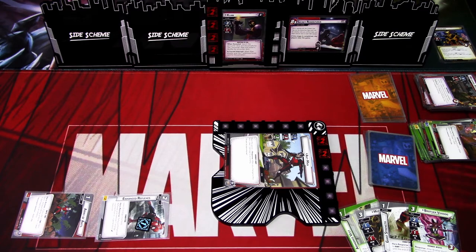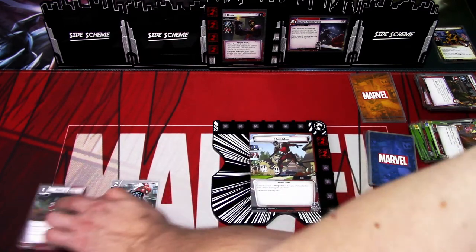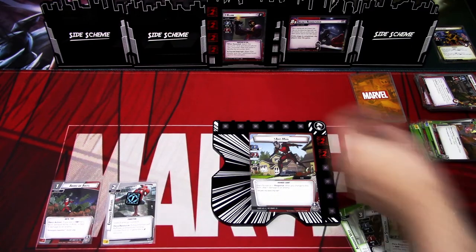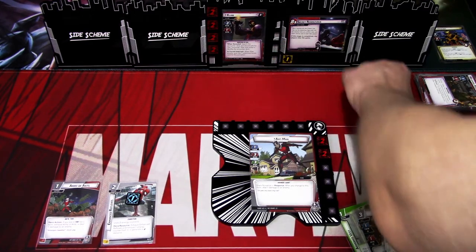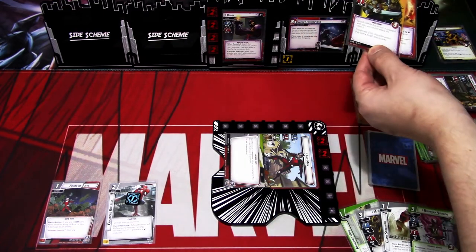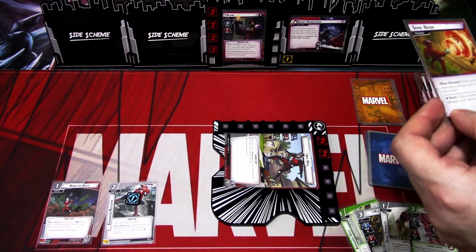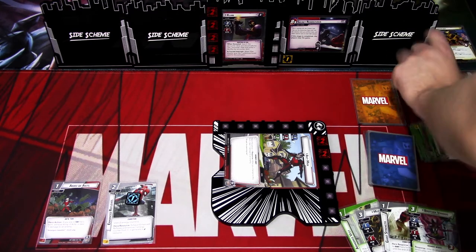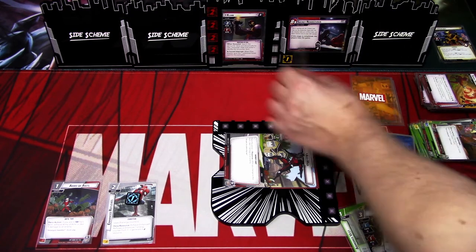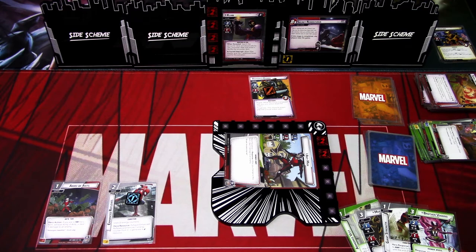We go to the villain phase — ready up first. We add a threat to the main scheme and defend for the attack: one plus one is two. If this attack activation deals damage to you, exhaust your hero. Counter card is Armored Guard. That is that turn.